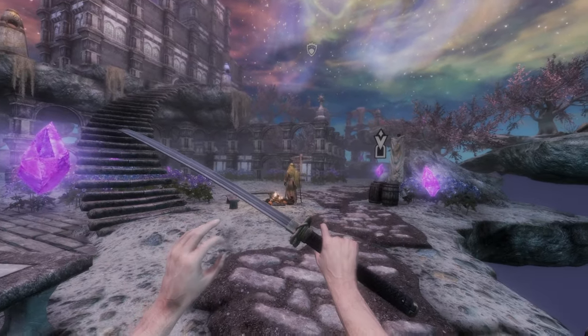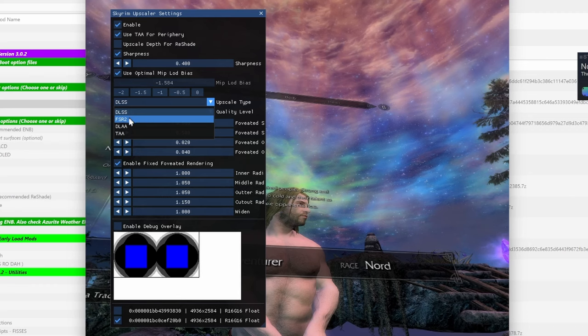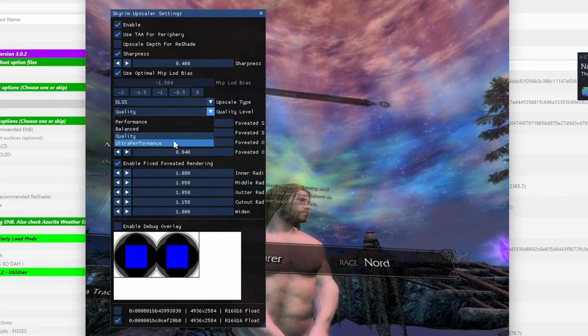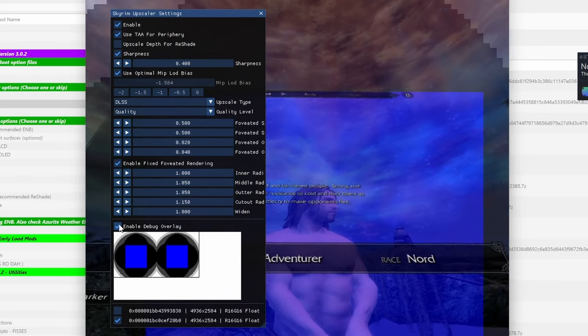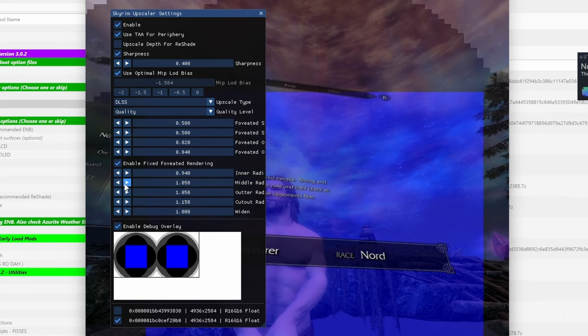If you enable DLAA, DLSS, or FSR, you can adjust those settings once the game is open by hitting the End key on your keyboard. Here you can select the upscaler method and change the quality level — Quality is the closest to native resolution, followed by Balanced, then Performance, then Ultra Performance with the lowest resolution. Also here, you can enable Fixed Foveated Rendering to get a little extra performance boost. This essentially renders the edges of the screen at a lower resolution while keeping the center at full resolution. You can enable the debug overlay to see which areas are affected and adjust the size of the full or lower resolution areas.